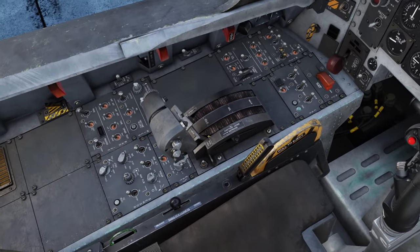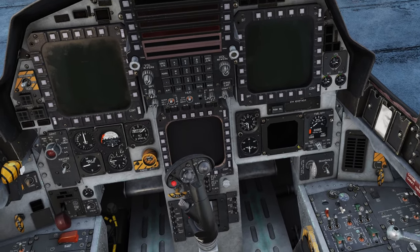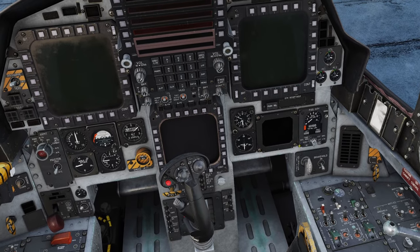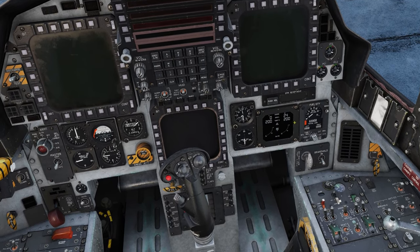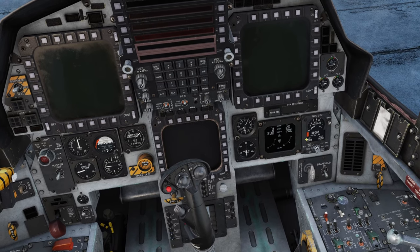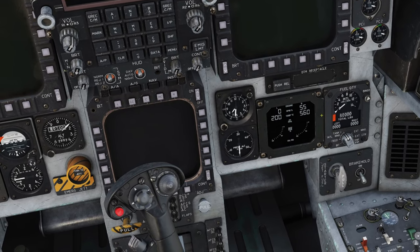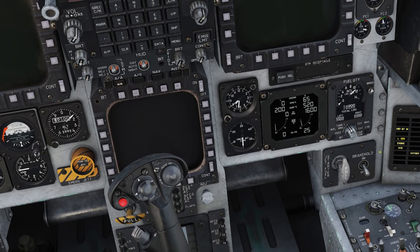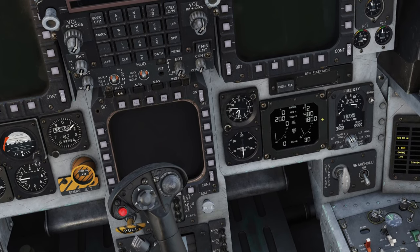We're going to start engine number two. All we're going to do is look here at the finger lift — pop that up and release — and pay attention to this display. As the engine starts to spool up, it's going to generate a little bit of power. See the aircraft starting to shake, and that display should come to life. We're going to watch the RPMs; I want to get to about 25%, then go ahead and crack the throttle to idle. Just continue to monitor the RPMs and temperature. Look for any hot starts or hung starts, and we should get stabilized at about 72%.